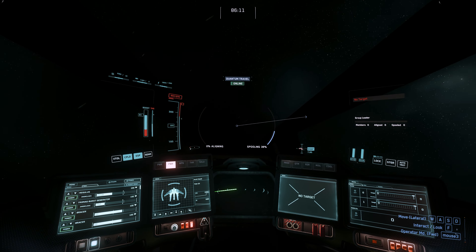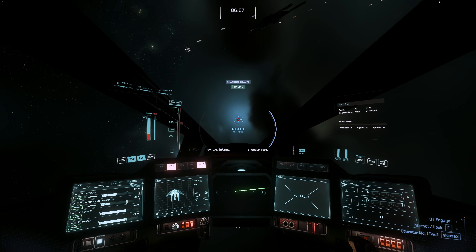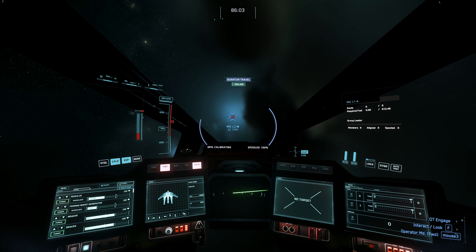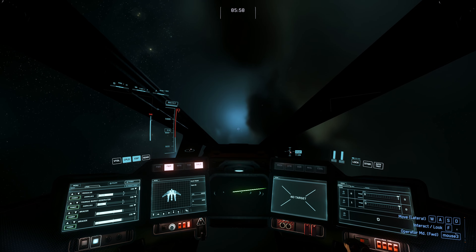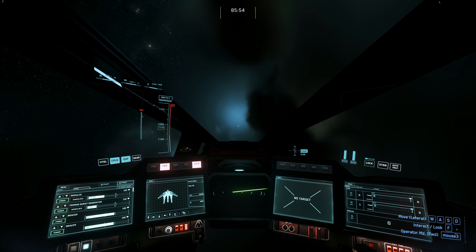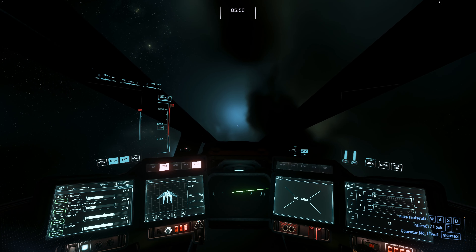Switching over to nav mode. Let's find out the top speed of the Anvil Hawk — looks like 1,174 is our top speed.